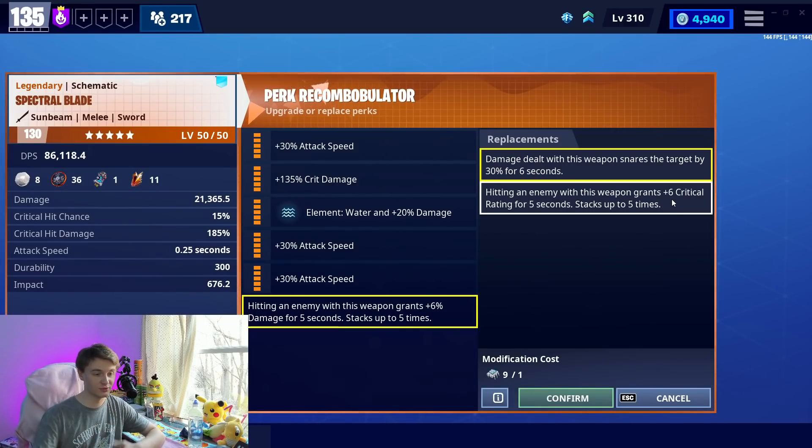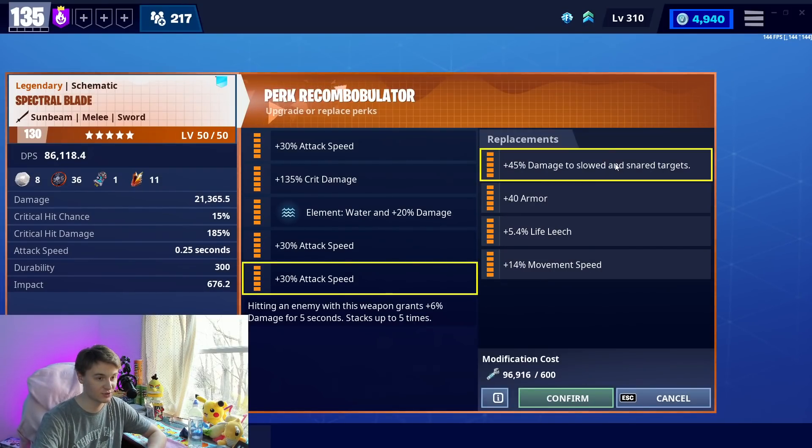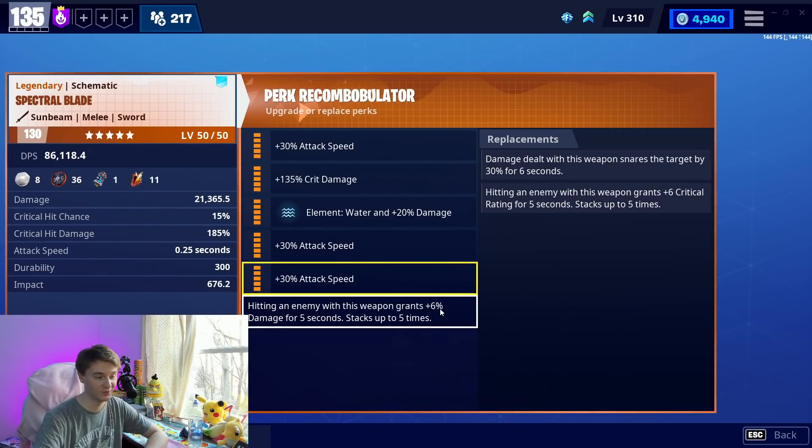Crit rating did fall short, but it's also good. Slowed and Snared is kind of pointless on the Spectral Blade, because if you're not running damage to Slowed and Snared — which you shouldn't — triple attack speed is best with Paleo Luna. It's a complicated subject. I should redo my Spectral Blade video because we've uncovered some math, and that's why I'm running triple attack speed and not a crit build — it's better with Luna. That stacking damage does make this a very, very strong weapon.